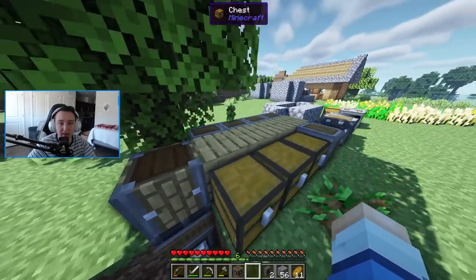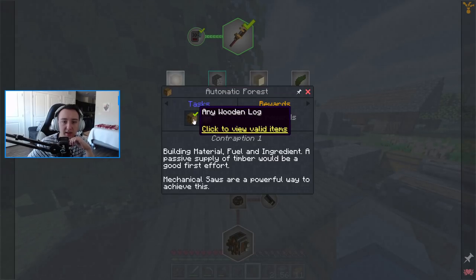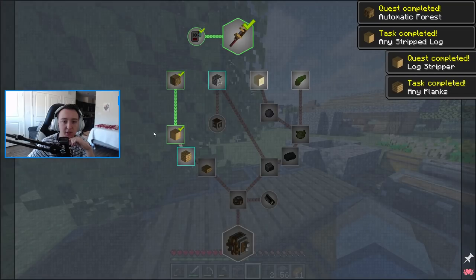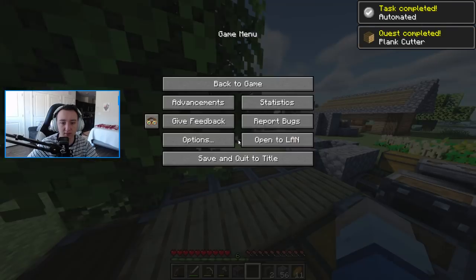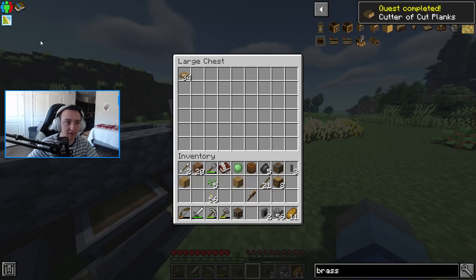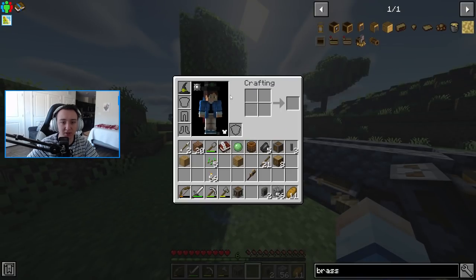We can go ahead and clear our quests now by going into High Aspirations. We have done our Any Wooden Log, so we can complete that. We have done our Stripped Log, we've done our Planks, and we have done our Slabs — we actually need to pick up a slab to complete that one. Just like so. And now that one's been completed, and we have completed the entire automated wood section.